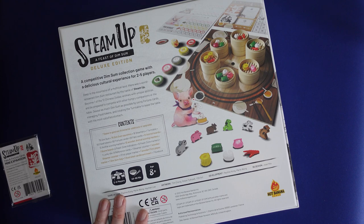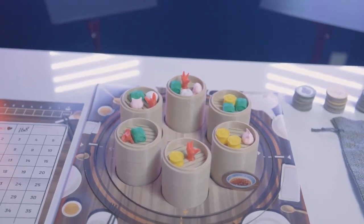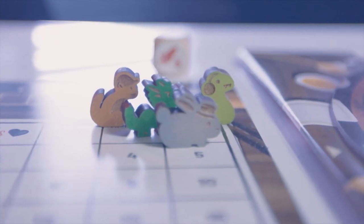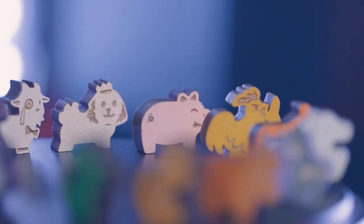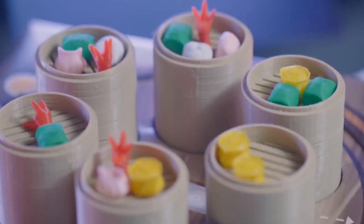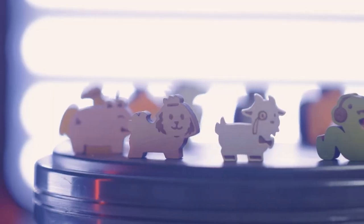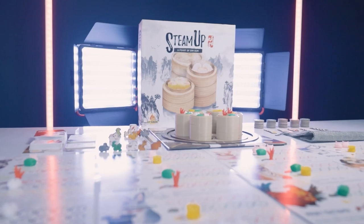The restaurant only serves a limited quantity of their most popular dim sum every day. After traveling afar and waiting patiently in line, it's finally time for you to be seated at the table and feast on this competitive 2-5 player dim sum collection board game. Become one of the 12 unique animal characters, each with their own abilities. Purchase Steamers with Dim Sum by thoroughly planning your actions, such as gaining and spending food tokens, fortune cards, and rotating the turntable to access Steamers. But be careful, as other hungry companions may rotate the turntable and devour the dim sum before you. Have your chopsticks ready to devour all the delicious dim sum and gain the most hearty points. Now, who will leave the table with the fullest stomach?